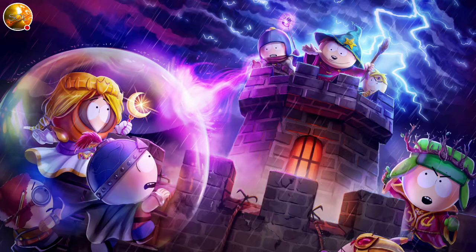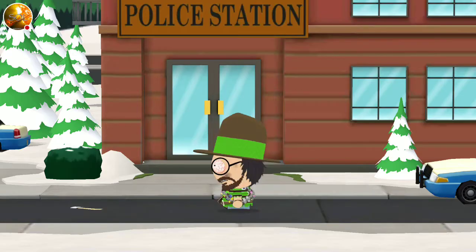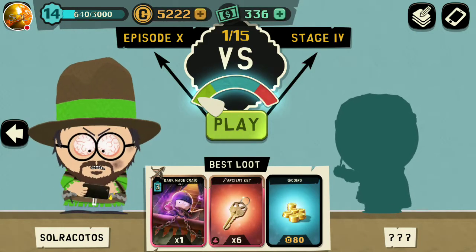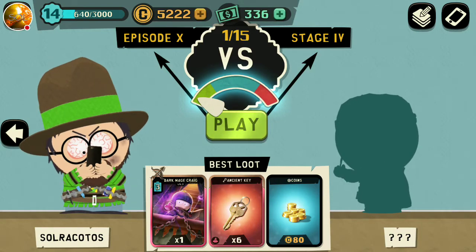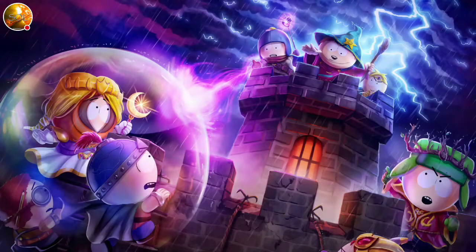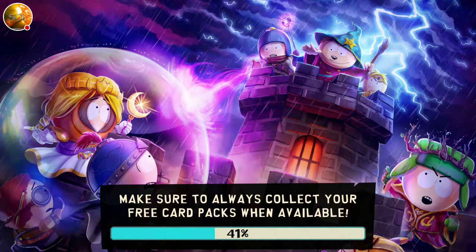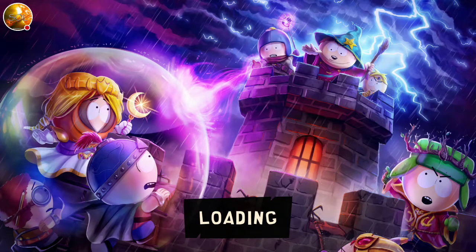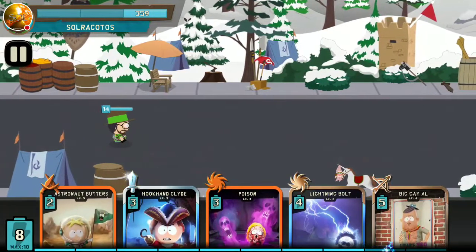All right, so that should be stage four. I don't recognize who that is — probably Token. I don't know the name of that card, I can't recognize it off the top of my head. Oh, I know — this is the epic card, the one that jumps in and throws a bunch of knives to the floor. That's him, but I don't remember his name — he's an epic card, that's all I can remember.